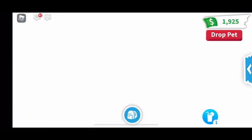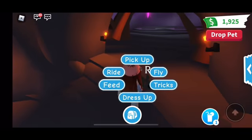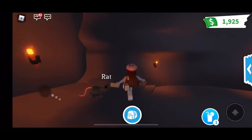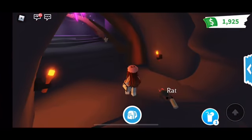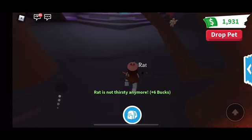We're in the cave. Let's go in. I'm just going to feed my rat some lemonade since it's thirsty. Oh my god, it looks so cute when he's drinking — it looks so cute. Okay, now that it's done, let's go make the Neon. I'm super excited about this.